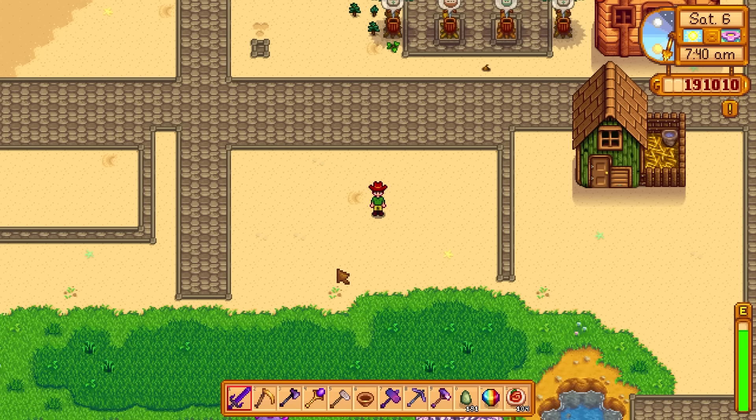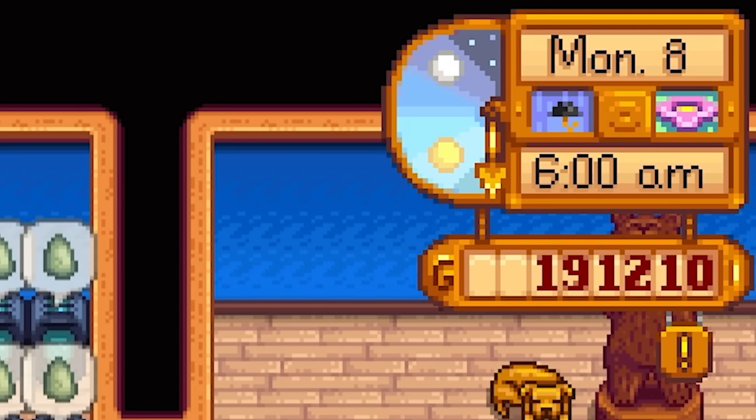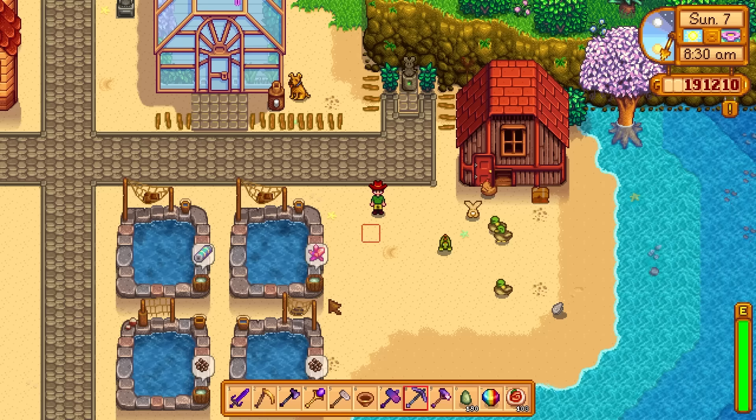Anyway, so today I'll be showing you the most effective method for farming these useful items. If some of you didn't know, an auto petter will prevent animals from losing friendship points due to a lack of petting. Additionally, they will increase the friendship and mood level you have with your animals at approximately half the speed, meaning you could put one of these down and never have to pet an animal within the specific barn or coop again and they would eventually achieve 5 star friendship.